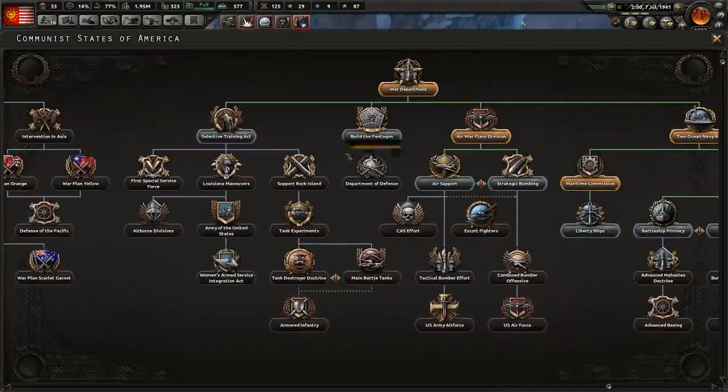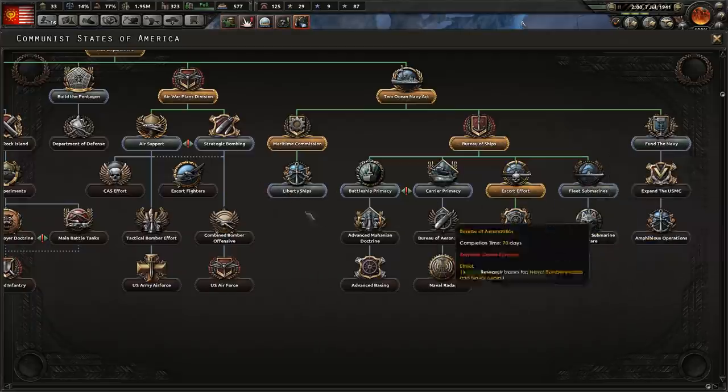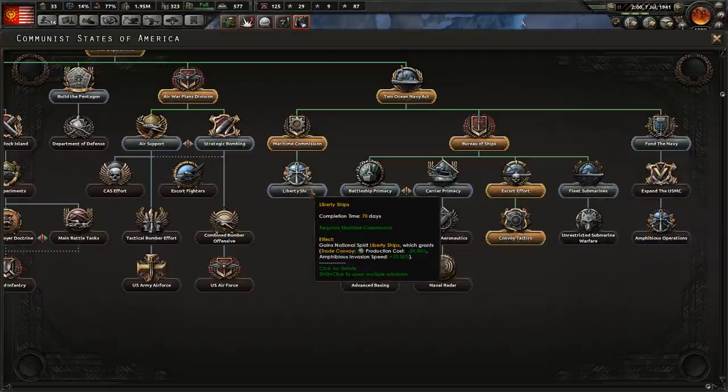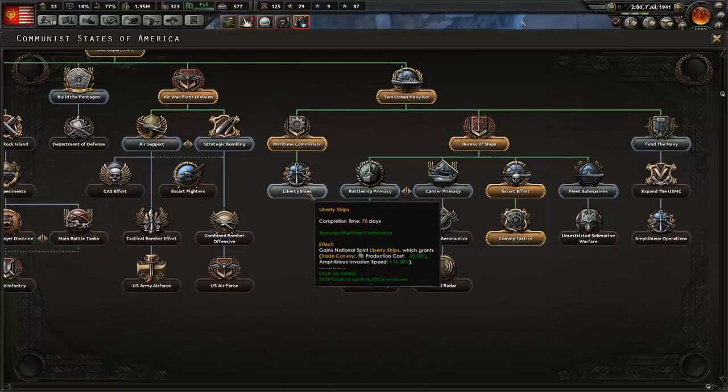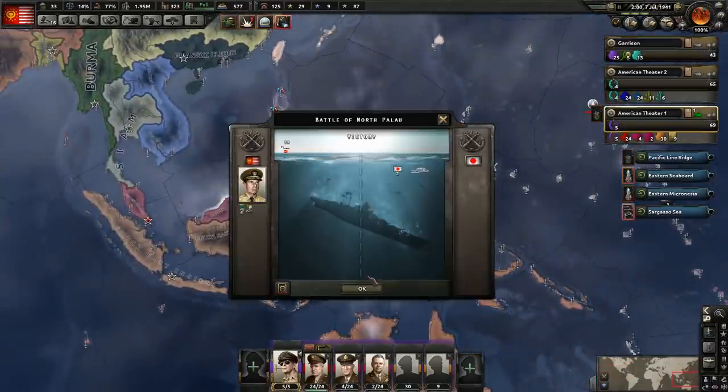We need to get the Marines built — we're going to do that here soon. So let's get stuff for our Navy. Trade convoys are going to be quicker to build and amphibious invasion speeds — oh yeah, that's nice. Let's get that one. We're going to need the convoys and we're doing a bunch of invasions, so it's going to be helpful.